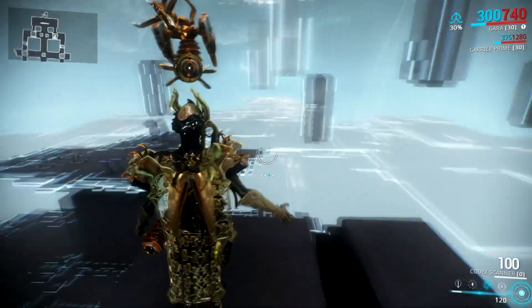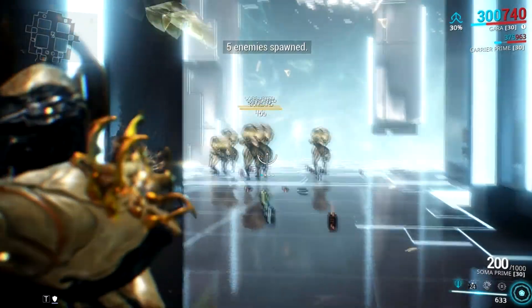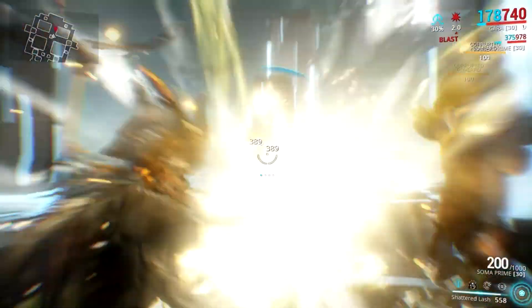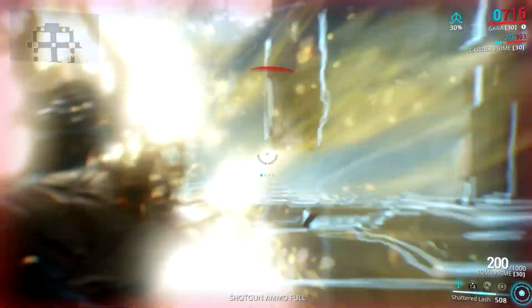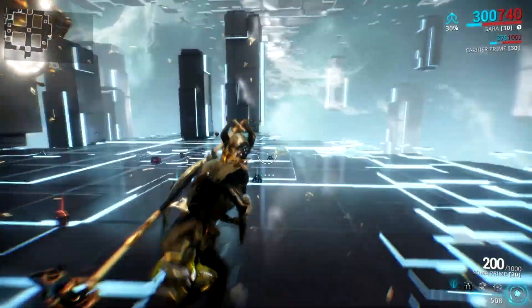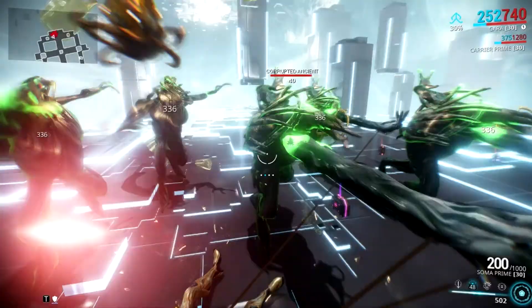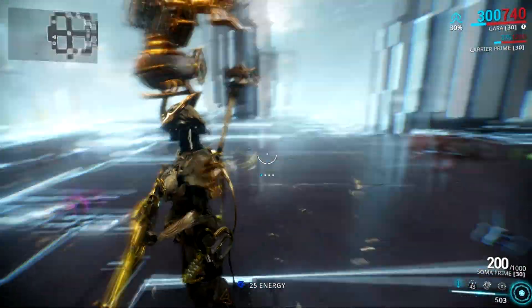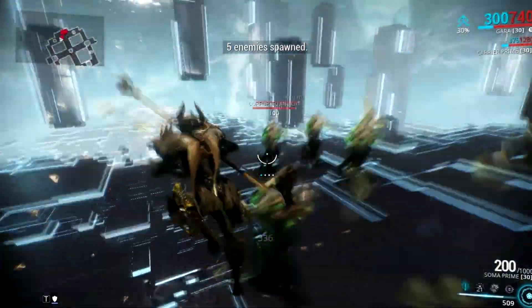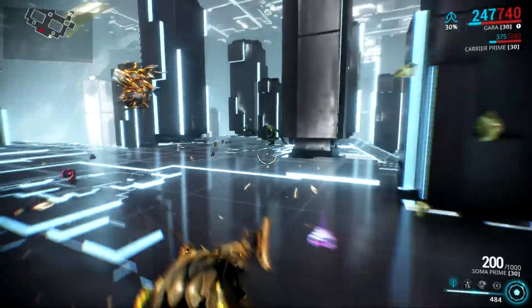Before we can create any build for Gara, let's first discuss her abilities. Her first ability is called Shattered Lash. This is basically Gara's longsword that deals puncture damage and knocks back enemies within a 0.75-meter radius from the blade. Holding the ability key causes her to cast a sweeping animation instead, from left to right in a 180-degree arc in front of her, which deals slash damage and bashes enemies away in a ragdoll state in the direction of the sweep. This ability is affected by range and strength mods.